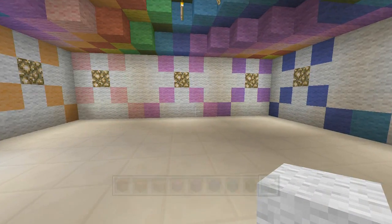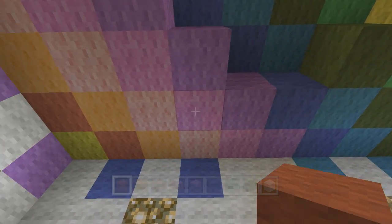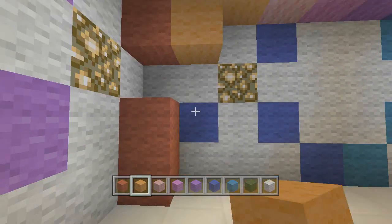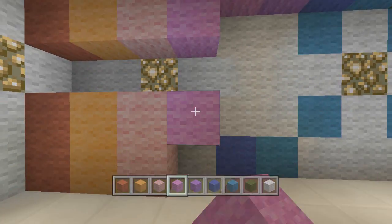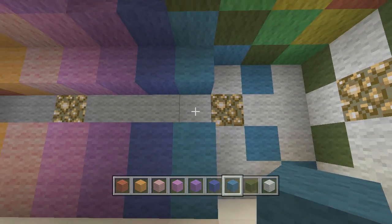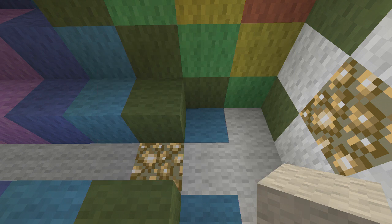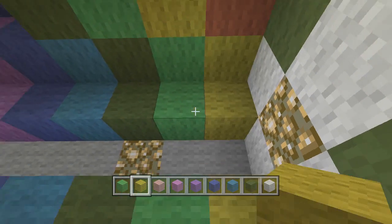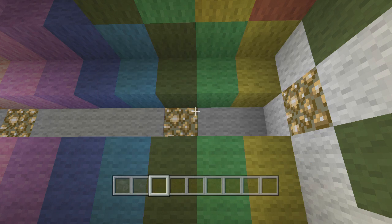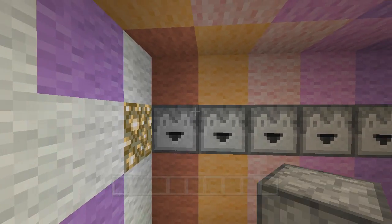Now we'll grab some wool and start on the right side coming in from the door. We're going to put rainbow colors here matched up to this second row of colors on the dome. Start with red on the left side, put one block, leave one empty for a dropper, then two blocks below. Do that for every color: pink, magenta, and so forth, right along matching that row. Blue, cyan, lime, and yellow is my last color. Now grab the droppers and stone buttons — the droppers get placed in the gaps and will be filled with the matching color dye.